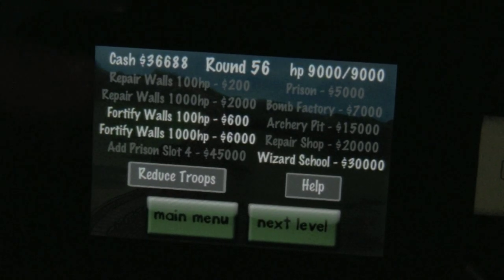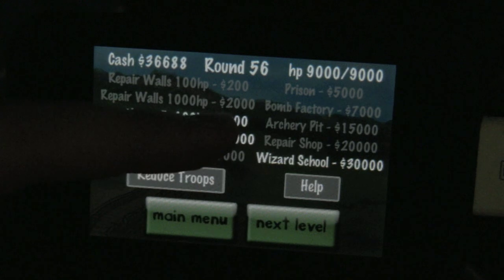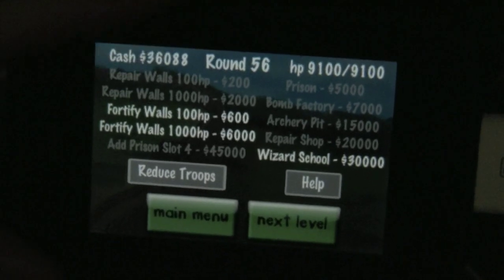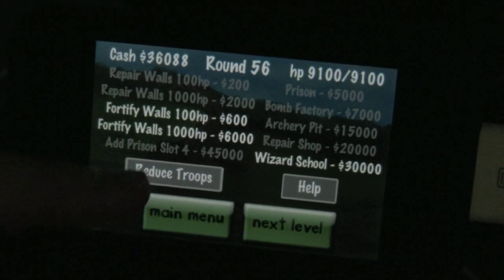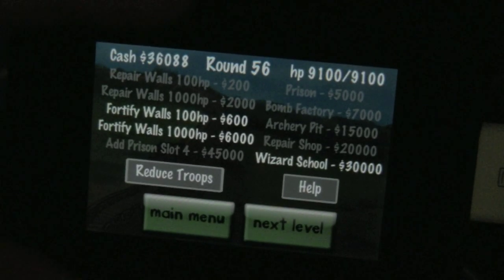You can add prison slots. What the prison does is it lets you take your enemies, put them in this little prison, and they then become yours to assign wherever you would like. The places you can assign them to are the bomb factory, archery pit, repair shop, and the wizard school. After you assign them, they do cost you money each round. If you find it costs a little too much, you can just go in here and reduce troops, at which point they don't go back into the queue — they're just kind of gone.